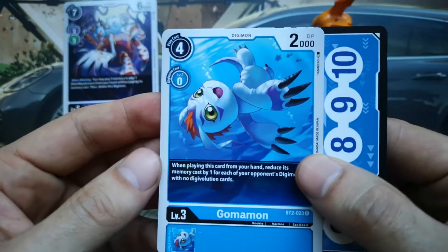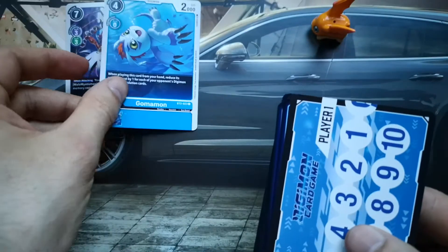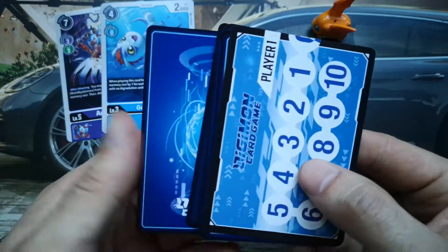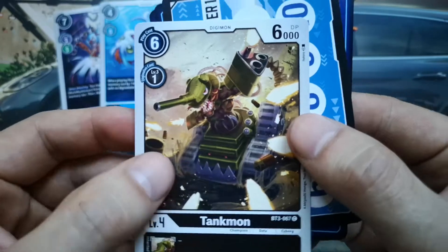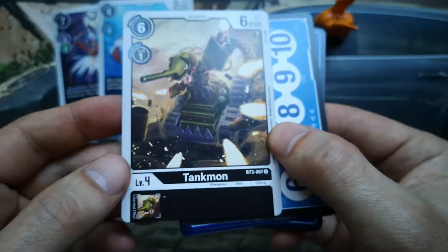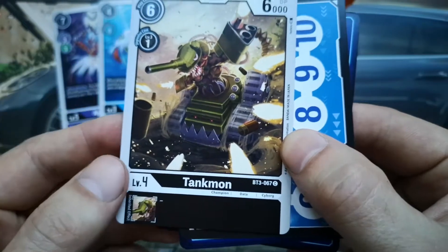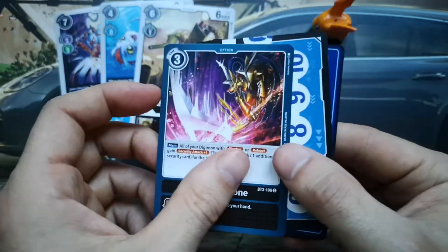Flipping the next one is Gomamon — 2000 DP and a nice effect for the blue set. Next it's Tankmon. This is really cool; we only have one Tankmon, so having another one is really good and exciting. It's a common type card, but our goal is to collect four of each card.